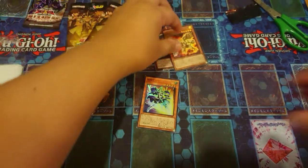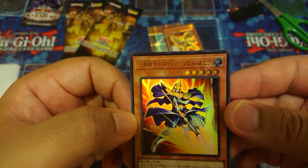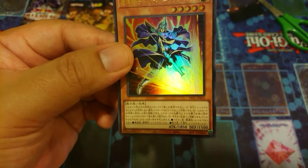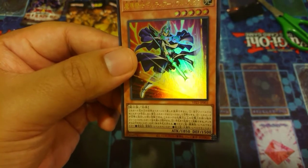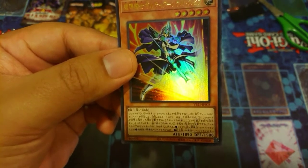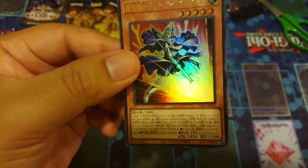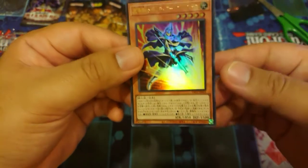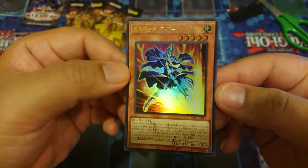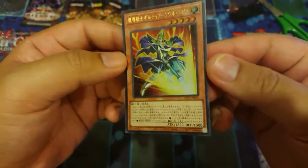And then we have the third card: Gilcha the Z Knight Soul Spear. If you control no monsters, you can normal summon it without tributing. When it is normal summoned, you can banish one monster your opponent controls with attack higher than or equal to this card's. You can also discard one card to add one Level 7 Dark Dragon monster, one Level 6 Dark Machine monster, or one Level 5 Water Warrior monster from your deck to your hand, once per turn. This card is probably good in a Legendary Fisherman deck, or for Dark Dragon — possibly Odd-Eyes or Red-Eyes — and Level 6 Dark Machine, of course for Jinzo.